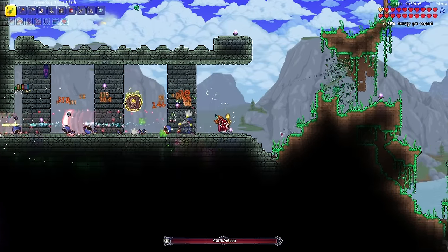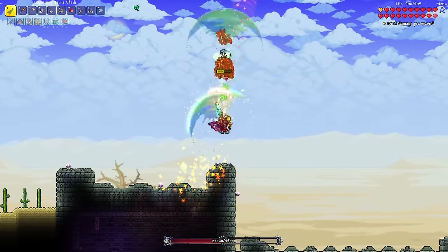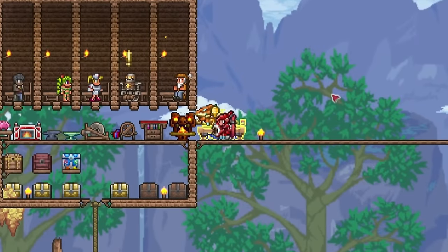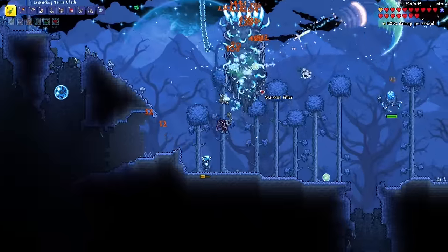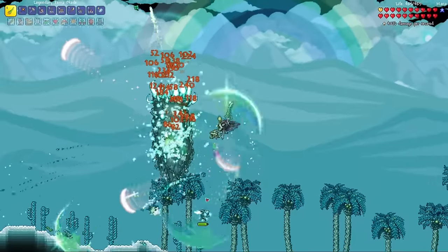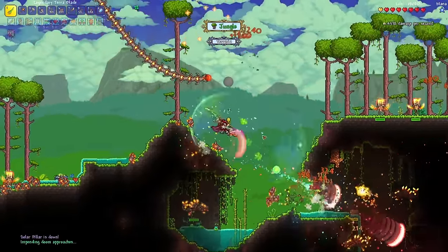Let's head over to the dungeon now to take on the Lunatic Cultist. Oh my god. That was 13,000 damage per second on one enemy. It was around 15,000 against Golem, but that's because that boss has three body parts that I can attack at the same time. But for the Lunatic Cultist, it's just a singular enemy. Next up, the celestial pillars. Stardust pillar has been destroyed. Nebula pillar is down. Vortex pillar is down. One more to go. And that's the last pillar.